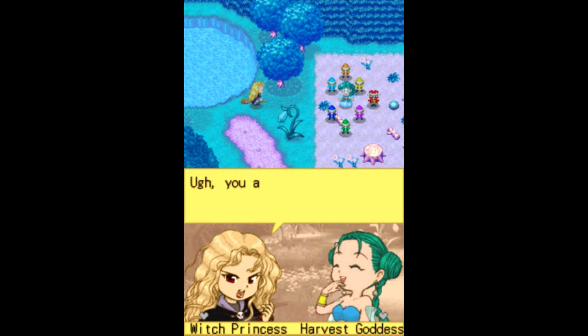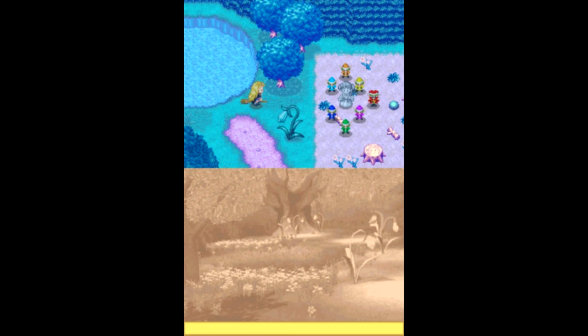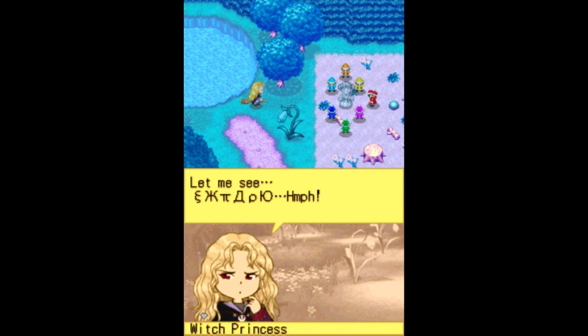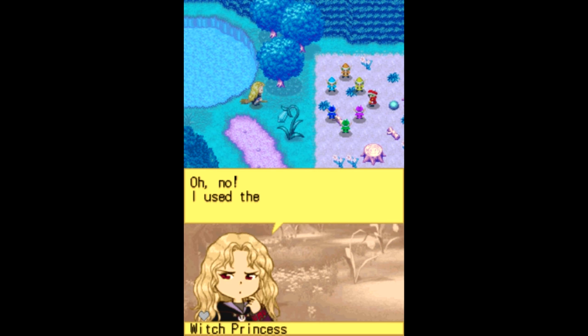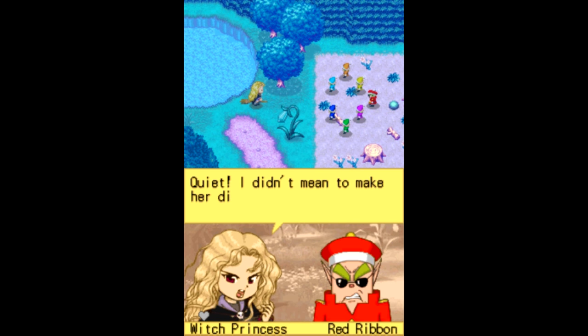She's just done! She's just had it — 'Ugh, you again! Take this!' And then there's some symbols. My sister's right here looking over my shoulder watching me play. 'Oops, what have I done?' Yeah, what have you done — you used the wrong spell! 'I didn't mean to petrify you!' She's gone. I've seen this cutscene so many times, I love this — she just poofs her away! 'You — what did you do to the Harvest Goddess?!'